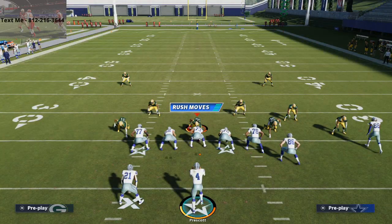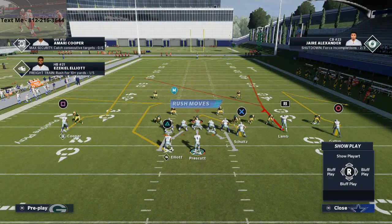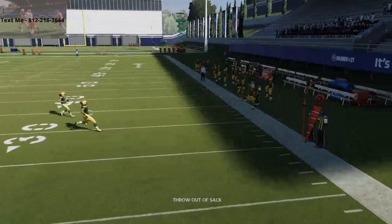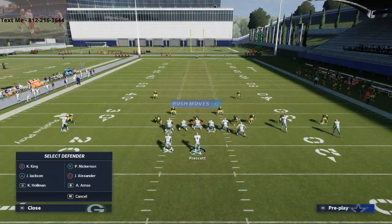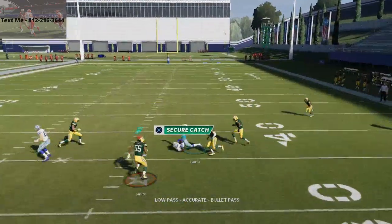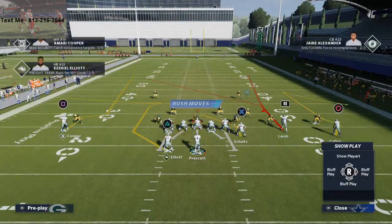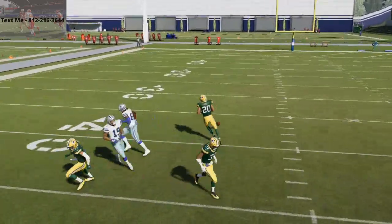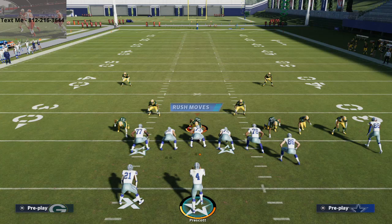Notice the wide receiver in the left slot is on an option route. Against man-to-man coverage, he's almost always going to run a post route depending on the leverage he gets. If they shade coverage outside and over the top, that gives him outside positioning, so you'll see him run either a hitch or a post. If they're in off coverage dropping zones, he'll run a little hitch; if they're in cover two man, watch - he runs a nice deep post.